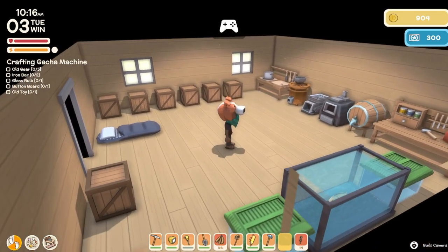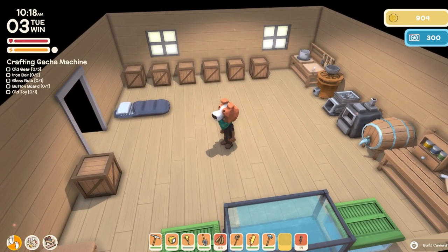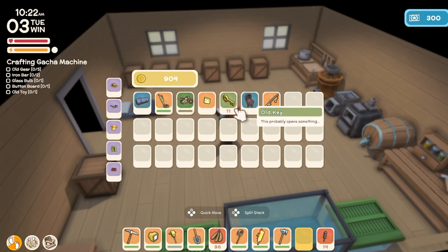Welcome back to my channel Pop Rust. Today I'm going to be showing you some tips and tricks about the mine. Before we get started, let's go ahead and grab everything that we need. We're gonna need a mine pass of course, we're gonna get some old keys, and we're gonna have some food for our stamina.